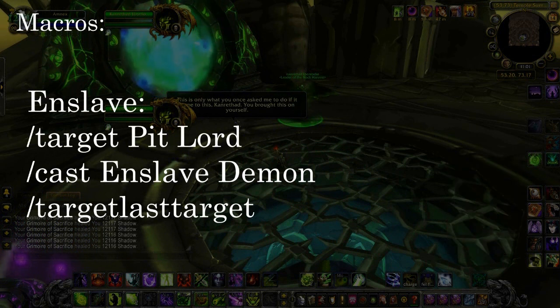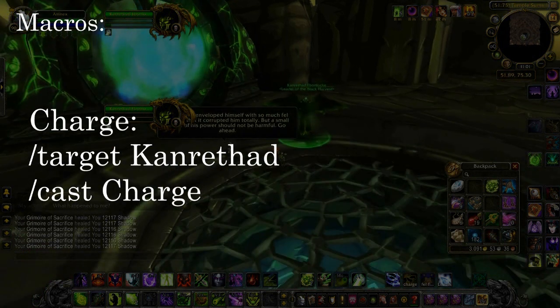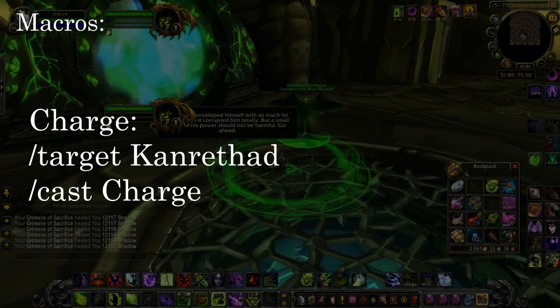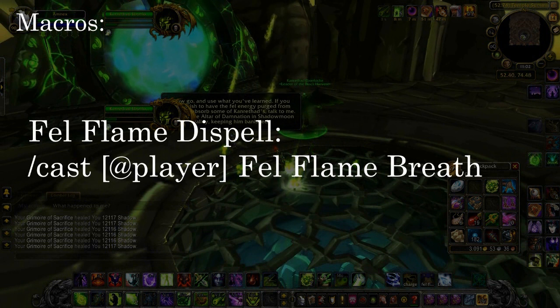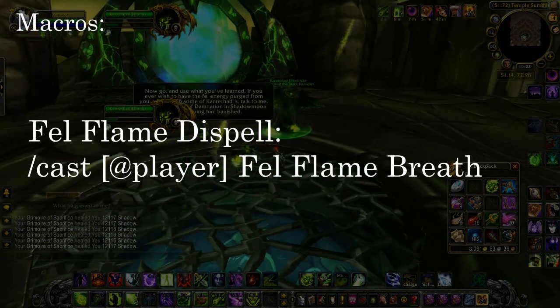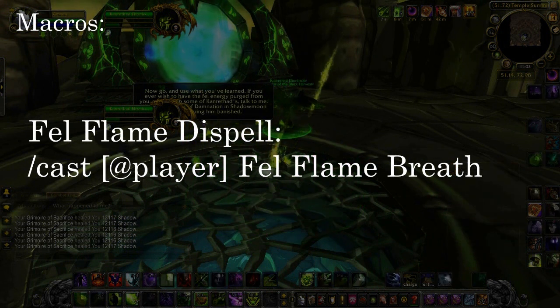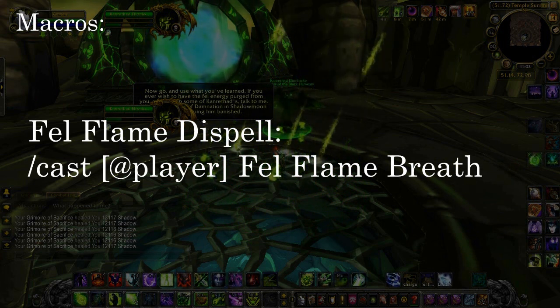There are some macros — these are the three macros you're going to need for sure. The first one is to Enslave the Pit Lord. Write them out exactly like this. The next one is the Charge macro, which you use to charge the boss during the Cataclysm part. The last one is to Fel Flame yourself — it will cause the Pit Lord to target you and cast Fel Flame to dispel you. That's it guys. As long as you focus and keep at it you'll get the green fire, you'll get that sweet achievement, that sweet title — I think it's 'of the Black Harvest' if I'm not mistaken — and most importantly, screw red fire. Keep it sleazy folks.